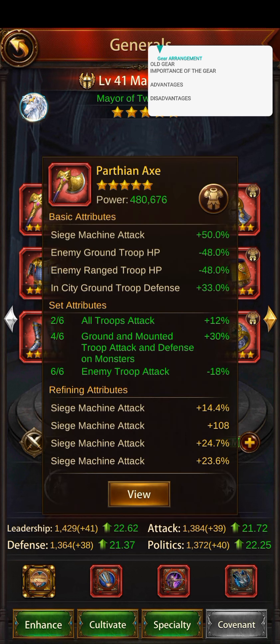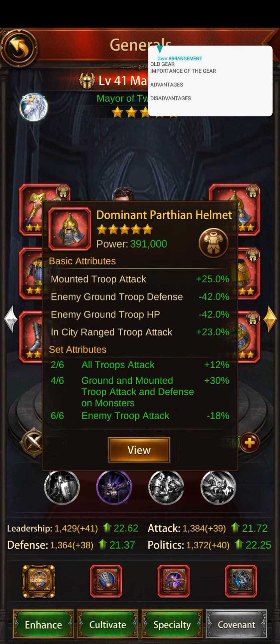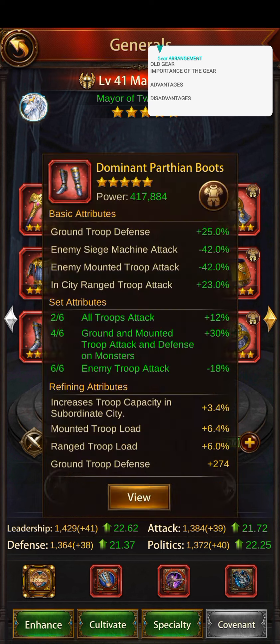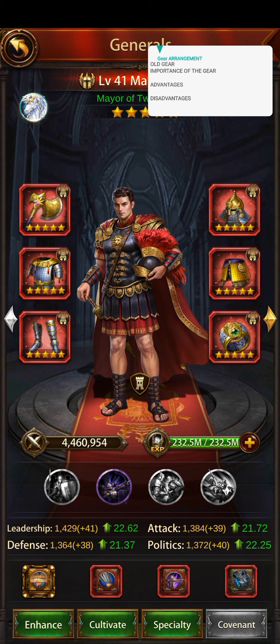So if you have just nine subs, that means you're getting 42 times nine, which will be very low for your ground defense. This gear gives double ground troop HP debuffs but only one ground troop defense debuff — that's bad. We're also getting mounted attack, but it's few, and we're getting few mounted HP and defense as well. So we are lacking siege HP, ground defense, and mounted stats.